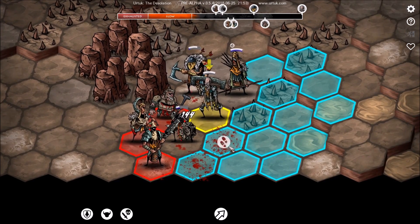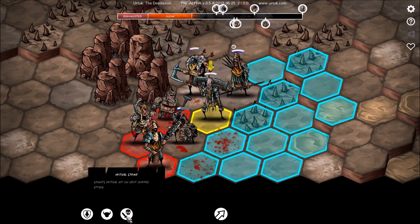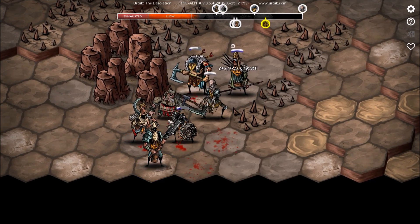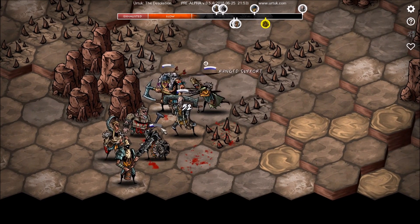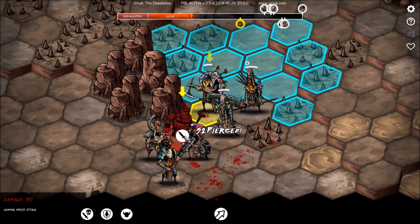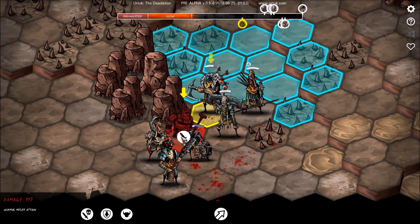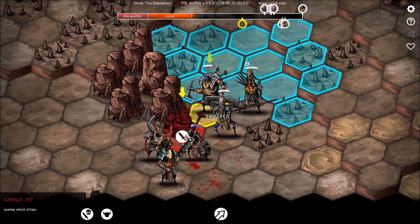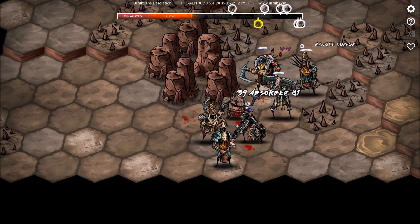He is getting absolutely walloped. Grant's critical hit on next normal attack. Wham! He absorbed it — oh, that's so bad! We need you to move, buddy. How close to death is this guy? He is not dying very quickly. Okay, we're going to try to shield an adjacent ally. Hopefully he's still living.